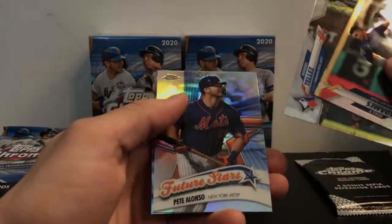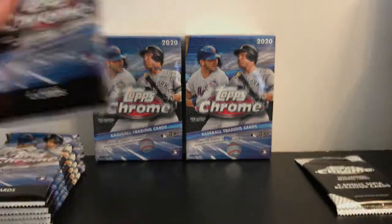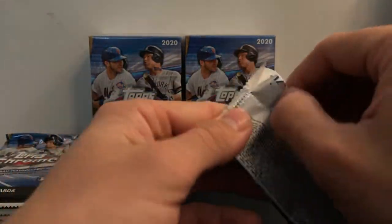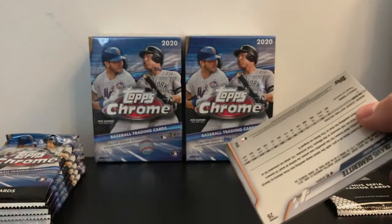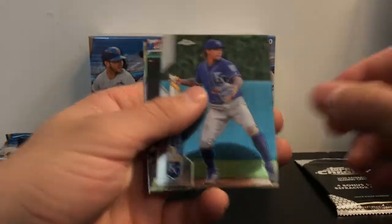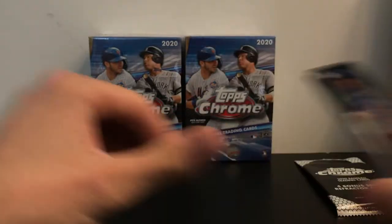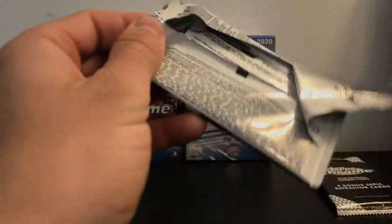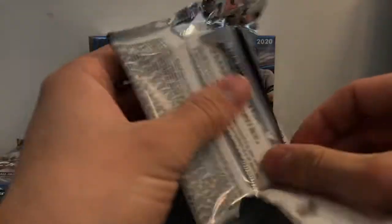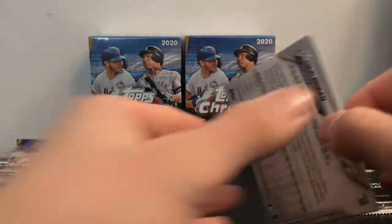Pack one gives us Future Stars Pete Alonso and a Chris Paddock. Pack two has Mondesi, Swanson, and a Kikuchi refractor. It's a 200-card set but you only get four cards per pack.